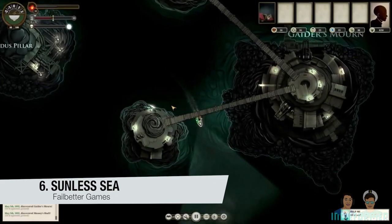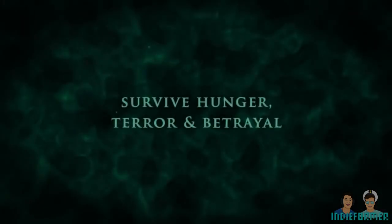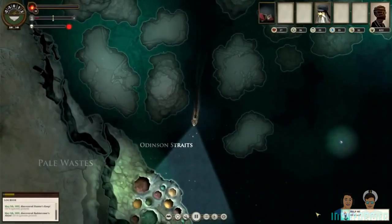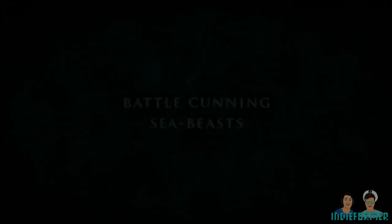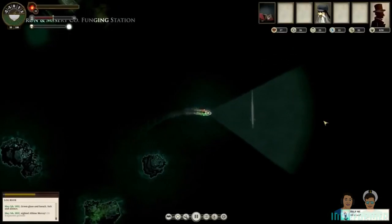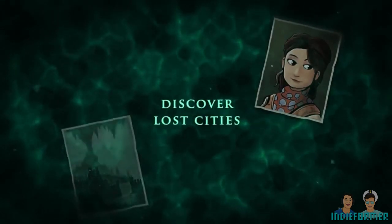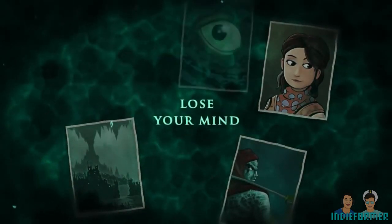Sunless Sea is Failbetter's follow-up to the successful text-based browser game Fallen London, and is also set in the same universe. The core of the game is similar too — it's superbly written and illustrated, a choose-your-own-adventure that immerses the player entirely. The new naval dynamic improves this with great ideas, including making your own crew whose stories strengthen the plot, as well as exploring seas that can unveil new worlds or a mysterious darkness that will send your crew into madness. The combat and action is mostly limited, but this game is about getting lost in a world and carving out your own story. Sunless Sea's world is gorgeously dark and full of interesting characters.